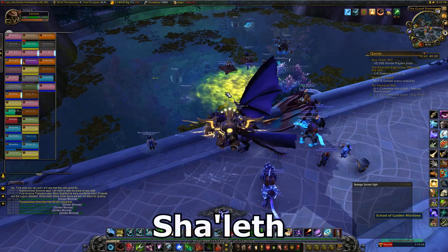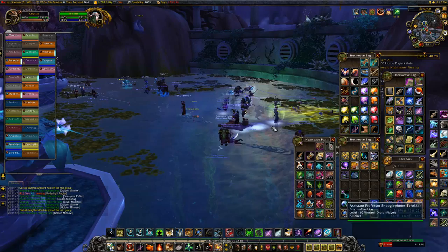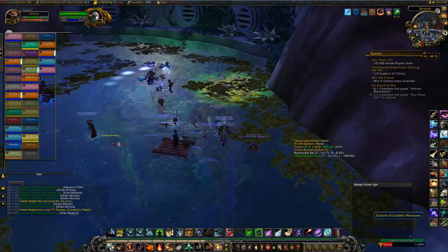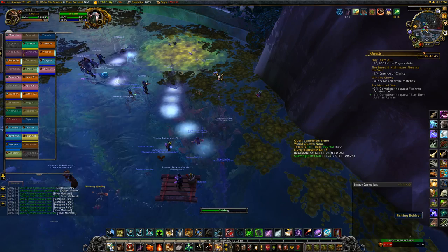That makes your bobber look like some enchanted elephant statue. Last but certainly not least, this brings us to Shaleth in Suramar at 50.71, 49.34. This one acts a bit differently on how to acquire the fishable currency. There's a moving green blob around the pond that is always there but it moves. If you fish in it and catch something while your bobber is still in the green circle, you can get a Golden Minnow, which is her currency.